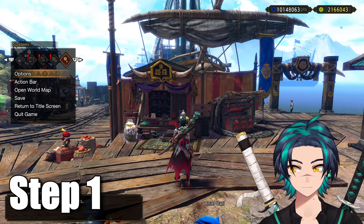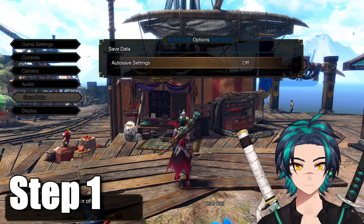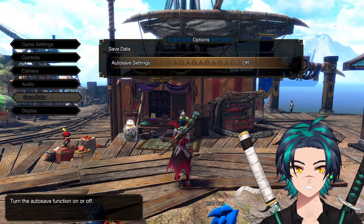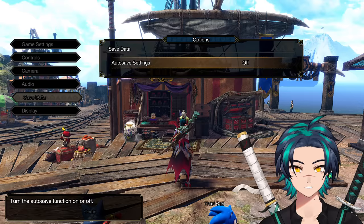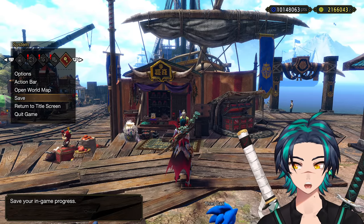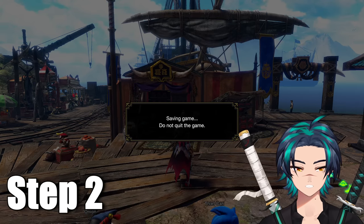Step 1: Turn off Autosave. Go to Save Data and make sure Autosave is off. In order to do this method, we need to revert back to a manual save so we don't waste all the materials that we put into the meld. If you have Autosave on, it's going to save after pretty much everything you do, which will lose you those materials if you get nothing good. So make sure it's off. Step 2: Save your progress before melding.